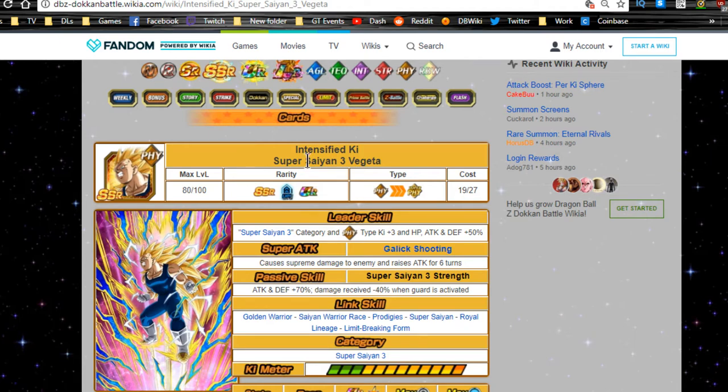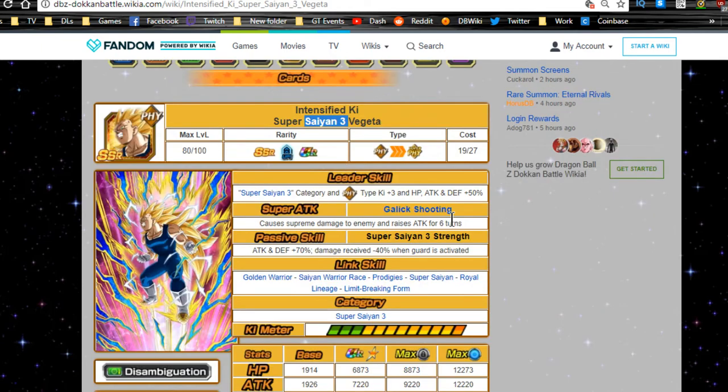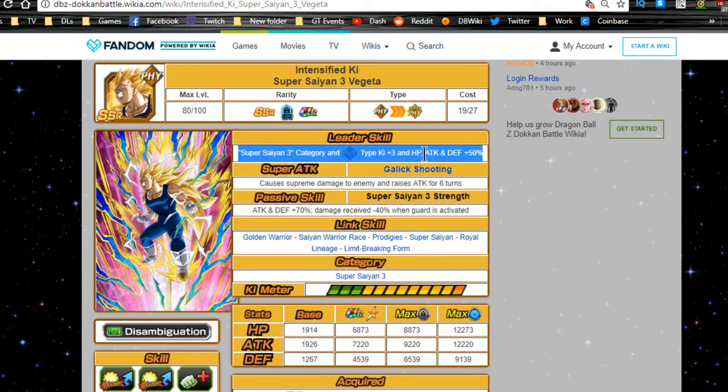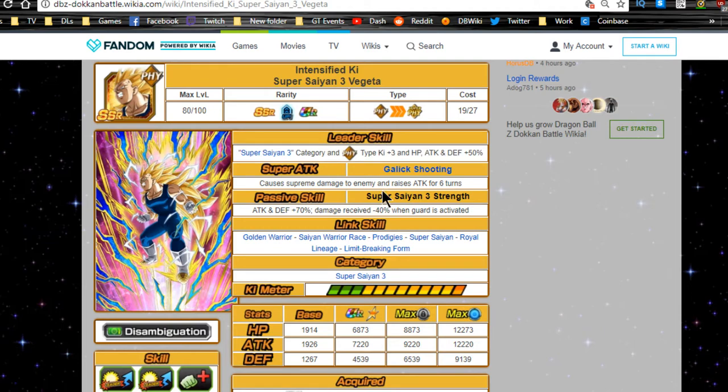Let's go over Intensified Super Saiyan Vegeta's abilities again. Leader skill: Super Saiyan 3 category and Physical type — Ki plus 3, HP, Attack, and Defense plus 50. Not bad for Physical team building. We're not doing team building in this video — we're focusing on linking buddies so you know who he can link with. The Super Saiyan 3 team building guide will be a separate video.